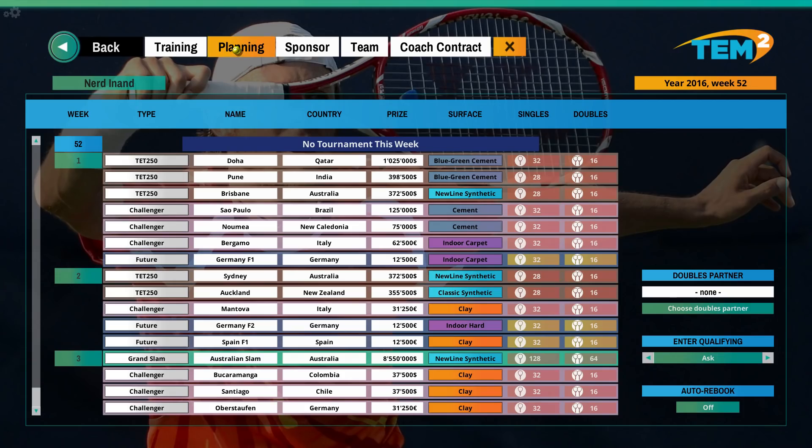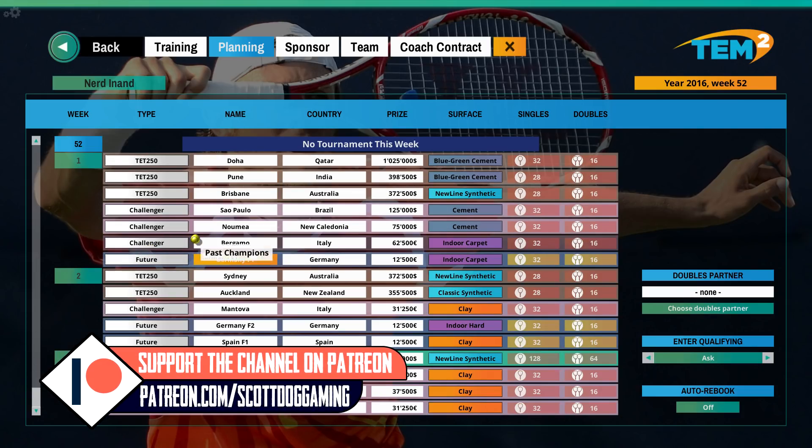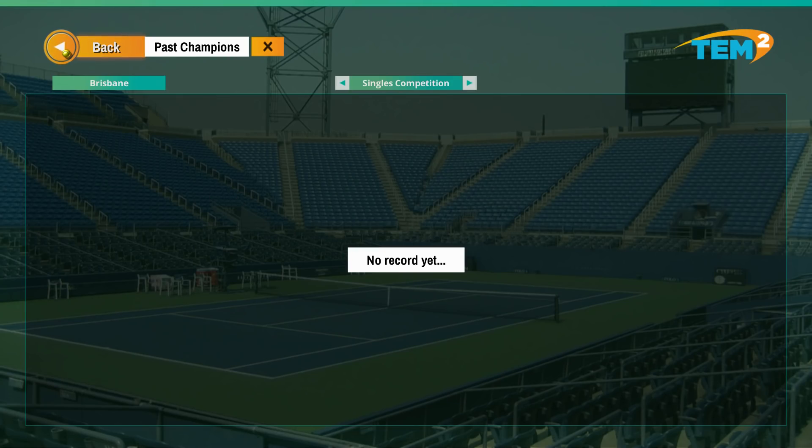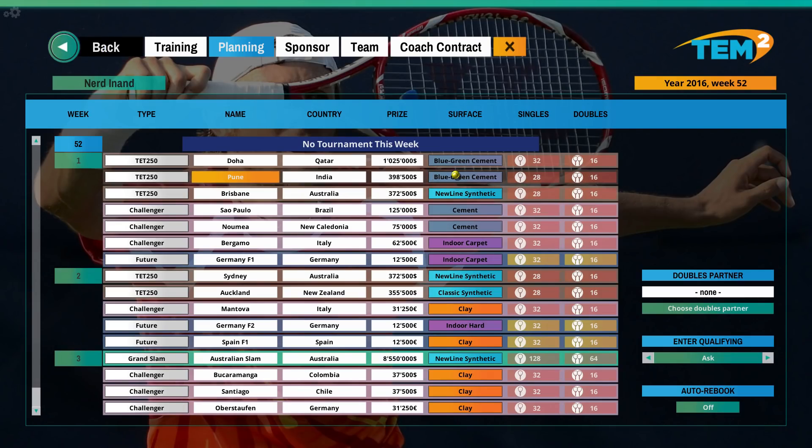Planning - we need to choose where we're going to go and play. I don't know how I join these yet or click on these tournament entries. Ask, Enter Qualifying - yes. I don't know how I get to enter any of these - oh, here we go.